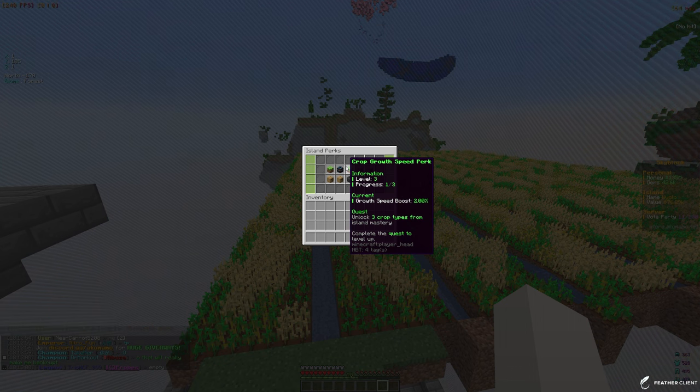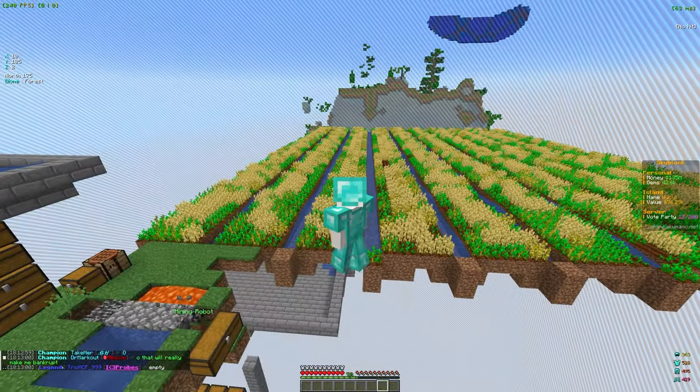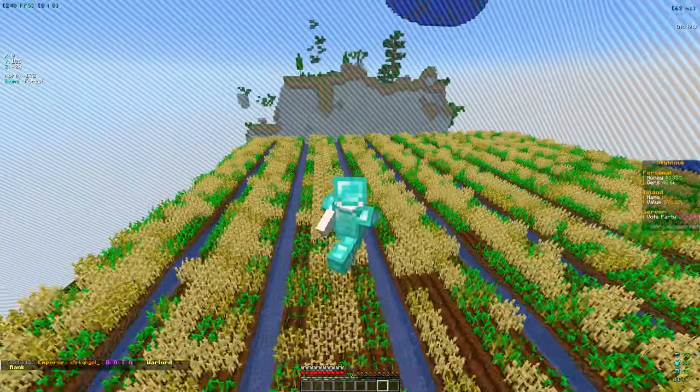The IS perks should be growing crops a lot faster now. The next quest is to unlock three crop types from the island mastery, which is going to take a bit since we're only on wheat — but we're about to get to potatoes soon. I can see some missing wheat patches so I'm going to go ahead and fill those in with seeds.